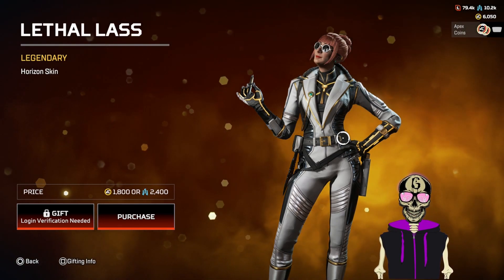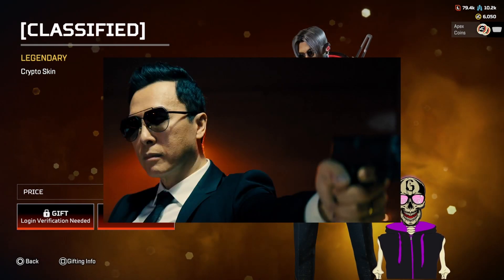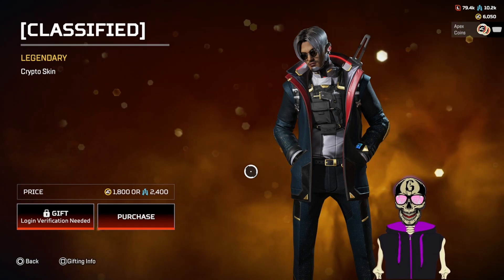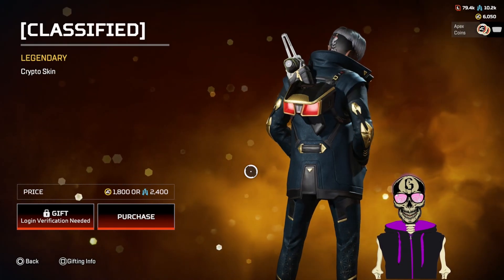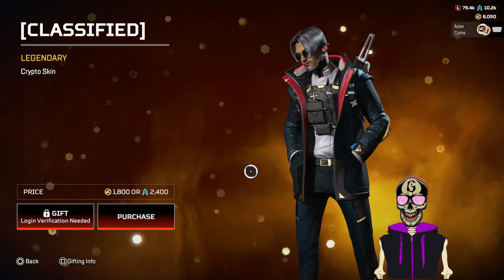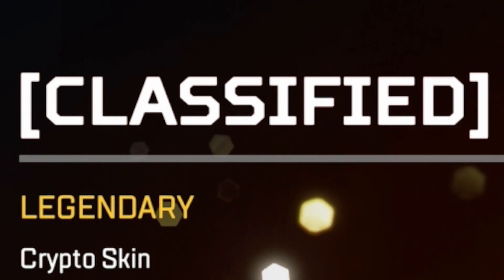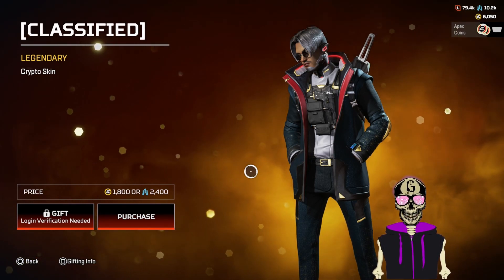Crypto looks like a John Wick villain. He's got a pistol on his chest. Two characters with pistols — it doesn't ruin the skin, it adds to it, but I want it to be functional. The real thing I'm looking at is the skin is called 'Classified' in brackets. My boy Crypto's gotta get an eight on this skin.